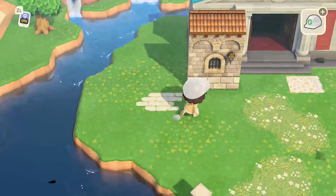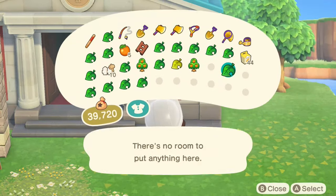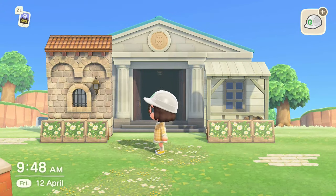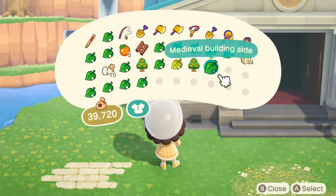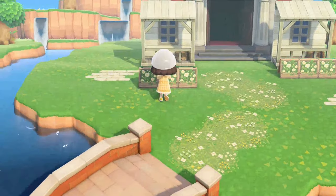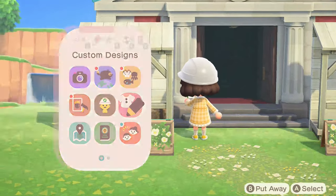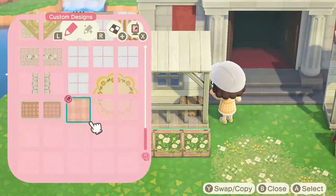I wanted to cover my museum, so I tried a few different things. I knew I wanted to use the wooden signs with the flower box design because they're really cute, but I couldn't decide between the storefront or the medieval building side. In hindsight, the medieval building side is a bit more creamy colored, and I want nice pops of white, so I went with the storefronts. It's a really nice combination - the wooden field sign things definitely don't get enough love.